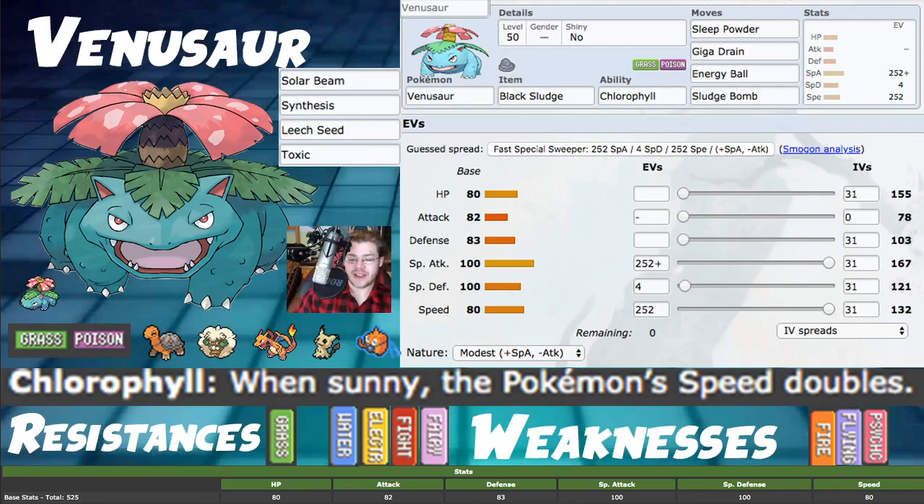For flex moves, we have Synthesis, Leech Seed, and Toxic. It's a lame build for your opponent if they don't have Fire, Flying, or Psychic coverage, because you take minimal damage. You'd invest into Special Defense and HP or Physical Defense with HP. For EVs: 252+ Special Attack with Modest nature and 252 into Speed. Timid nature doesn't help enough given the speed tiers, so Modest is preferred for the extra damage.